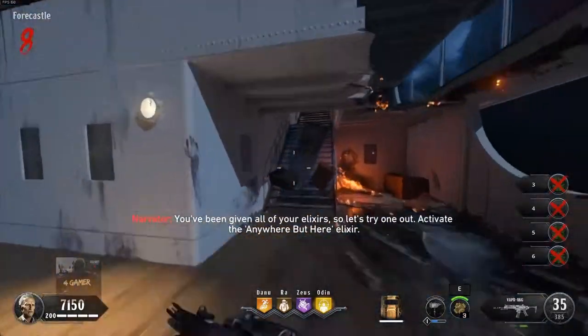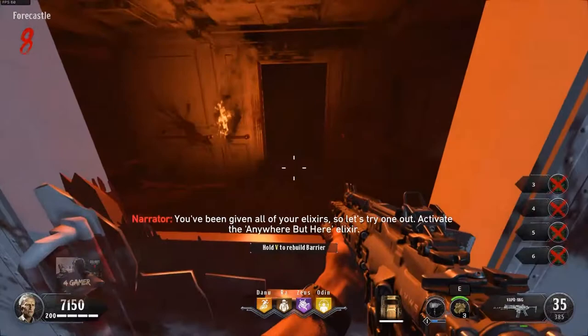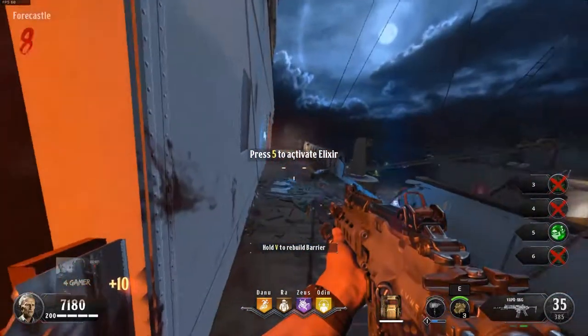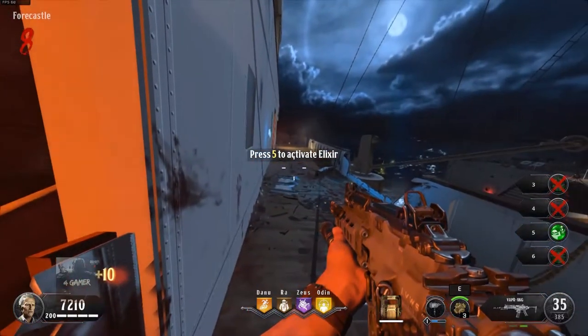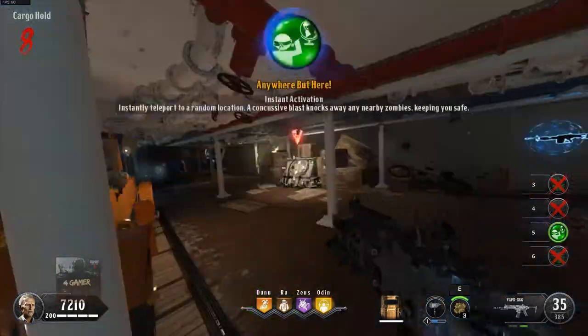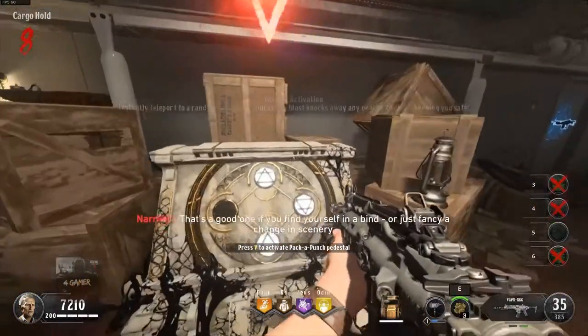You've been given all your elixirs, so let's try one out. Activate the Anywhere But Here elixir. That's a good one if you find yourself in a bind, or just fancy a change in scenery.